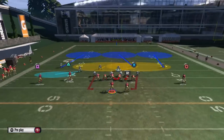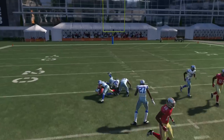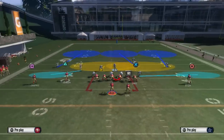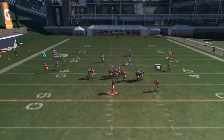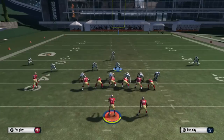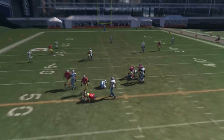We're going to set up this blitz — I set it up wrong right here so make sure you do it exactly the way I'm telling you, otherwise it's not going to work. First, you want to pinch the d-line, crash down baseline, then contain the defensive ends, and then re-blitz the right outside linebacker. Those are the exact steps: pinch d-line, crash down baseline, contain outside defensive ends, then re-blitz the right outside linebacker, and we get a nice b-gap blitz.